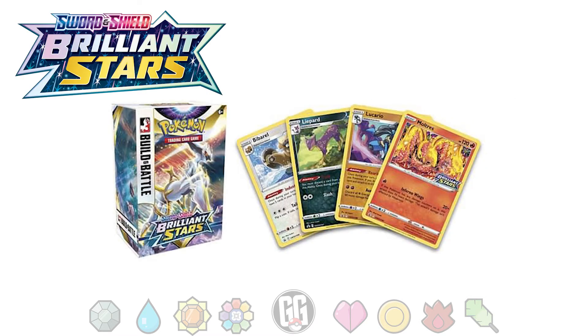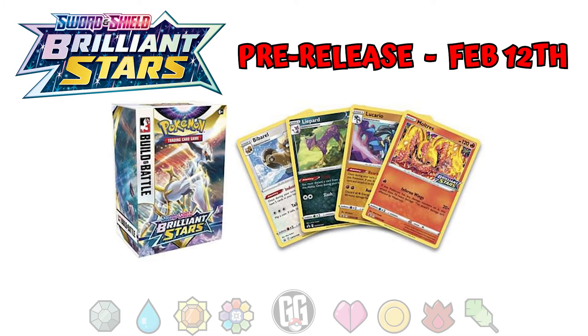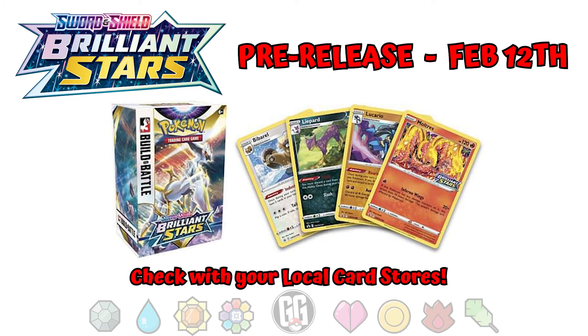Whilst we're on the subject of Brilliant Stars, pre-release for the set started this past weekend from the 12th of February, with local card stores stocking Brilliant Stars Build and Battle boxes. These are usually only available to those that take part in pre-release events held by stores, but you should check with your local store to see whether they run these events and how you can get yours. Perhaps you might be lucky and be able to buy one and take it home to play with your friends.